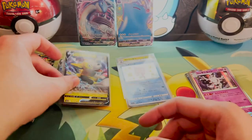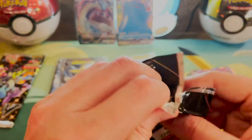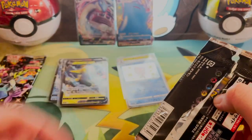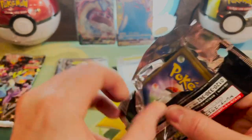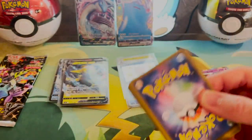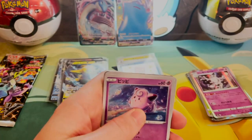Once you've opened so many packs and you get the same ones over and over, it's kind of like oh my God. Maybe I'll trade this Ditto back here — I'll trade it for a Shiny Charizard. I'll give you the Lapras and the Shiny Ditto, straight up.